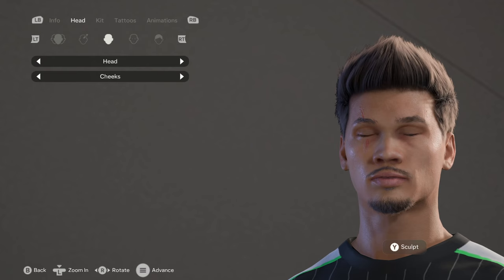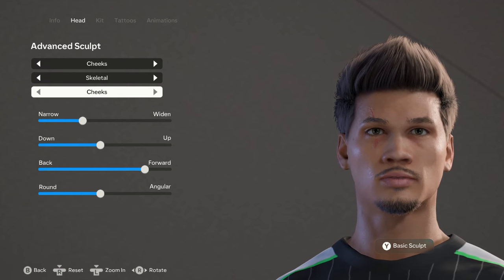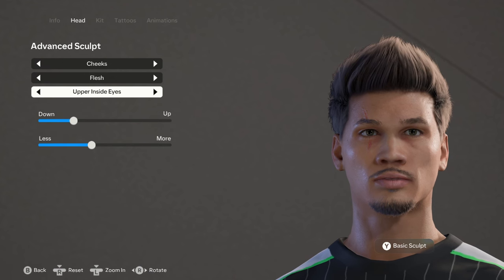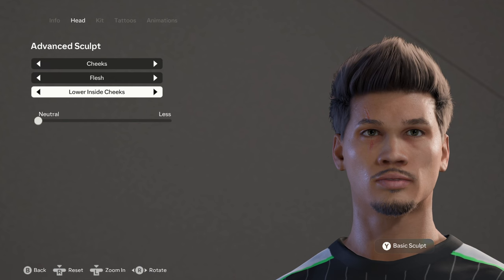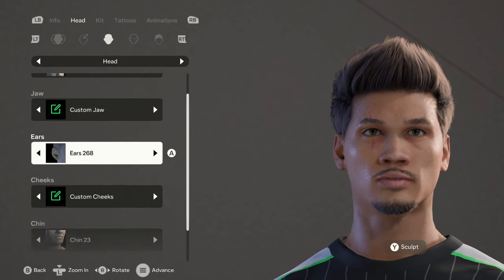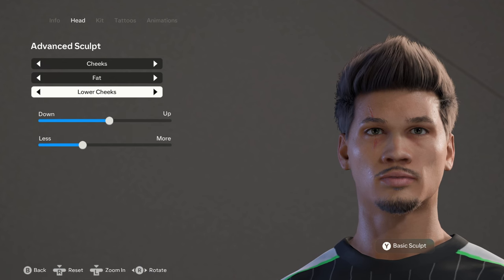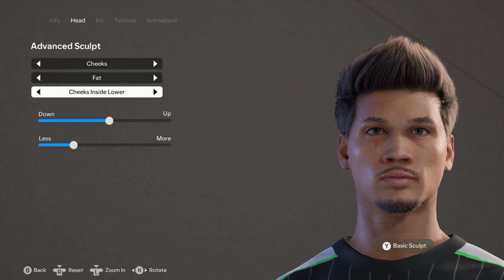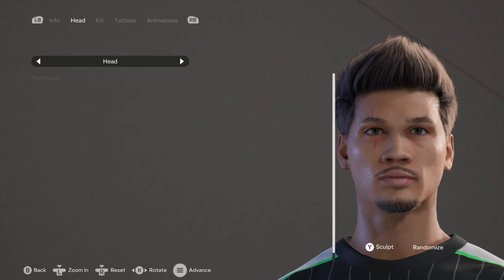For the cheeks we have an advanced sculpt as well. Under skeletal we have the cheeks. For the flesh we have the cheeks, upper outside cheeks, upper inside cheeks, lower outside cheeks, lower inside cheeks, and back to cheeks. For the fat we have upper cheeks, lower cheeks, jaw cheeks, inside upper cheeks, inside lower cheeks, and temples.